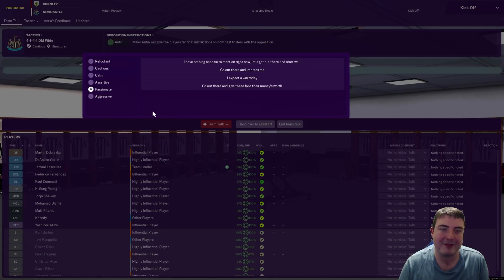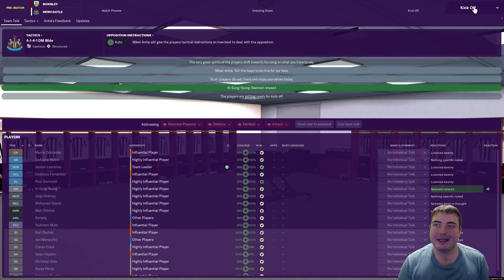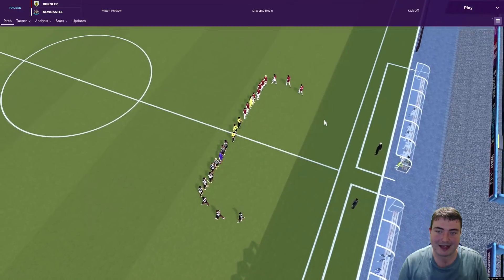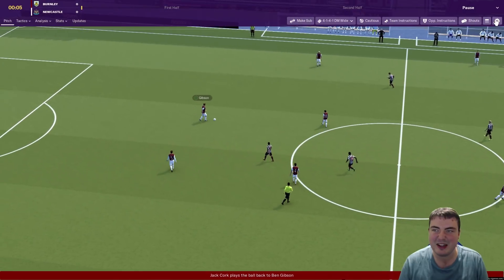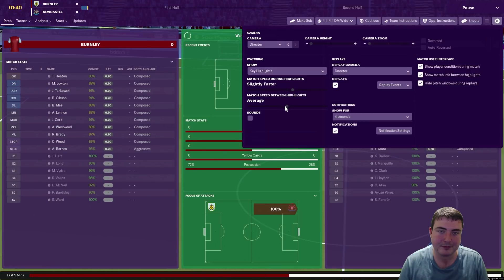First team talk of FM19 — let's tell them there's no pressure, go out there and enjoy yourselves. Kick off! Here we go, we're walking out. It's exciting playing a Football Manager game for the first time. It's a little bit slow at the moment — let's get that sped up just a tiny bit. Between highlights we can have very fast, and we'll try the director cam — why not?